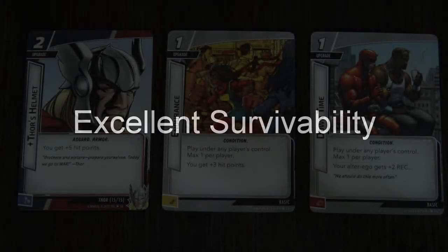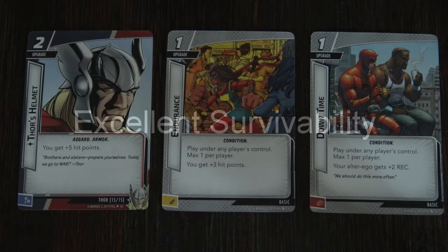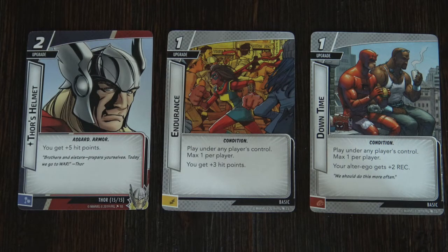The next topic is survivability. Thor is fantastic — he starts with 14 hit points, which is basically on the higher end, and you're not going to see many heroes with that many. To further improve his survivability, you can put out his helmet in conjunction with Endurance, adding plus eight hit points to Thor and bringing his total to 22. When you have 22 hit points, recovery takes a long time, so I recommend throwing one copy of Downtime into the deck. It adds plus two to Thor's recovery in alter ego form, making his recovery a plus six — six hit points back per rest action. Having 22 hit points and six recovery is a great way to stay in the game and stay in the fight.